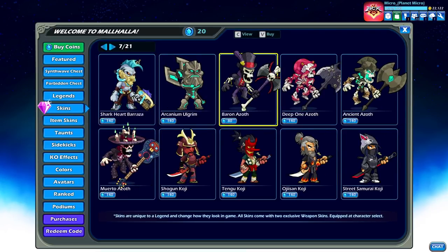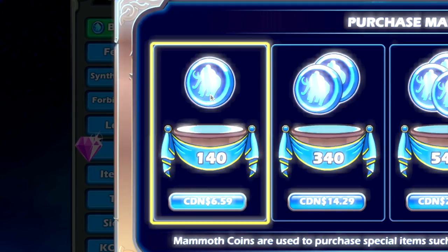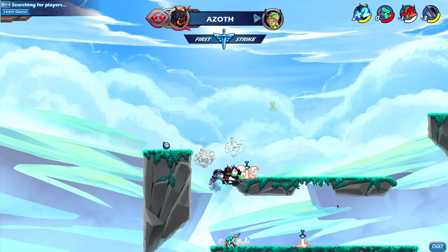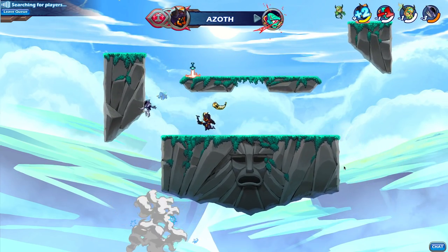Normally it would be here, but I've already purchased it, and it is only 140 mammoth coins. How do you get that many mammoth coins, you ask? Well, if you go to buy mammoth coins, you could purchase 140 mammoth coins — just for $6.59 Canadian, of course. It's roughly $5.99 US if you live in the States. Are you guys enjoying your Spooktober so far? Smash the like button if you are.